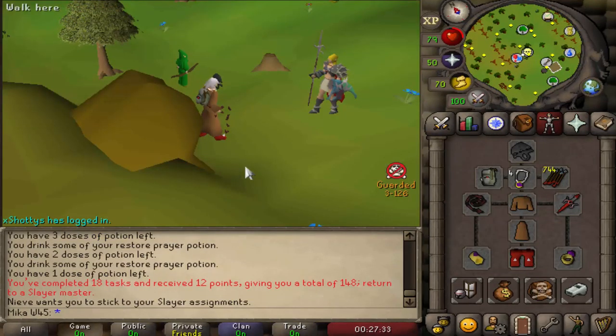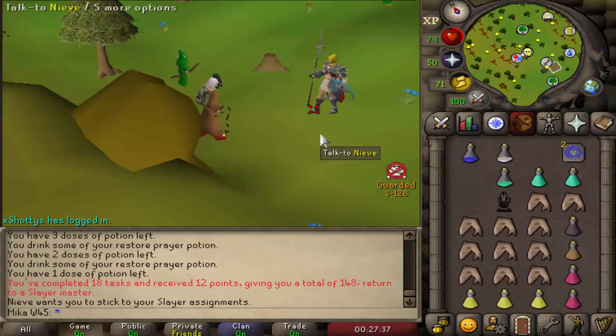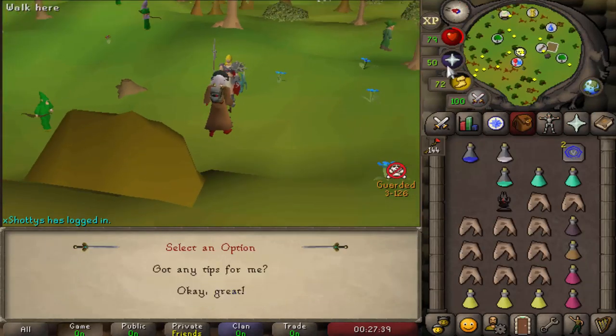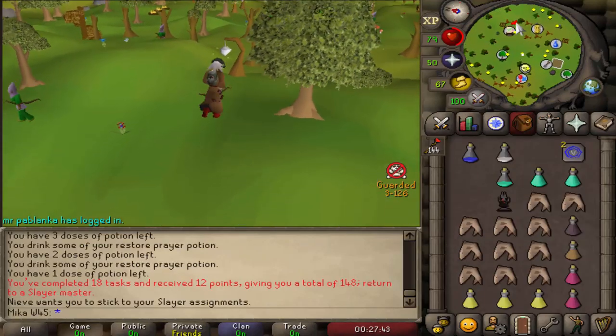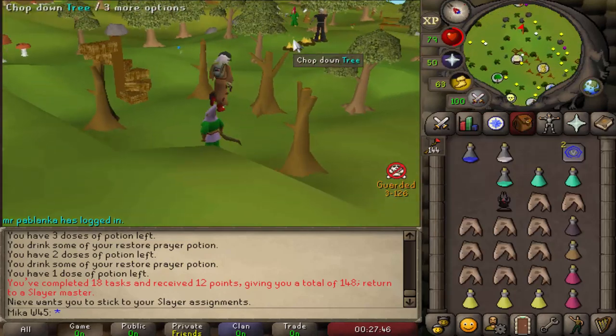Hellhound task is completed, my bank is completely empty of any loot because we are broke. Let's see what the new task is — fire giants. Alright, let's go sell things so we can afford more prayer potions. I also got tier 5 and 78 attack, which is kind of cool.